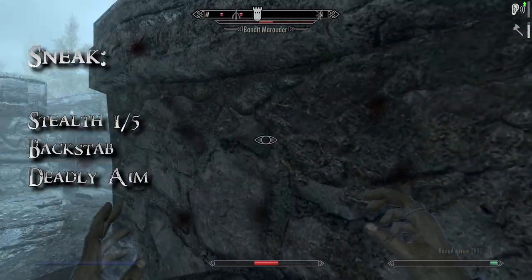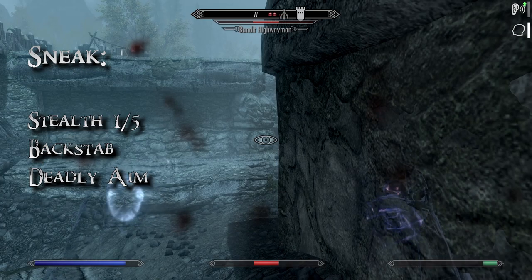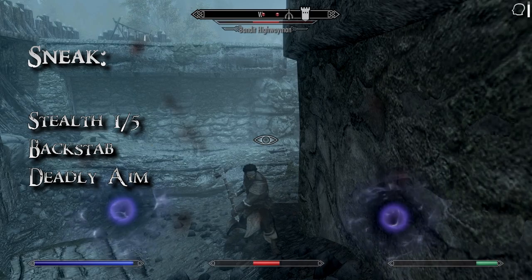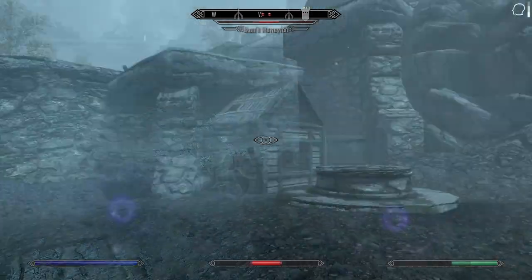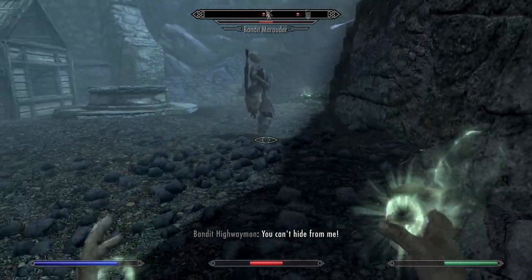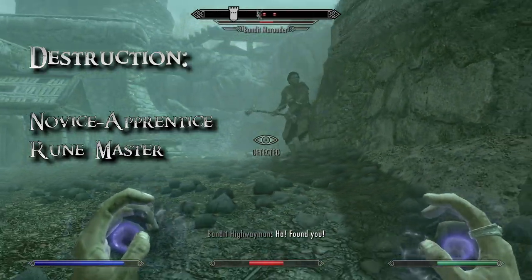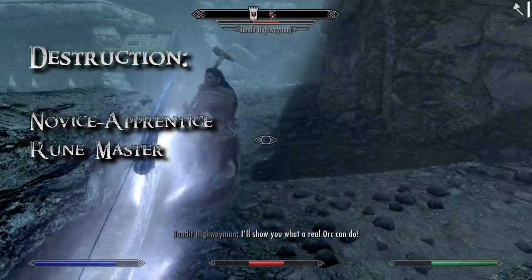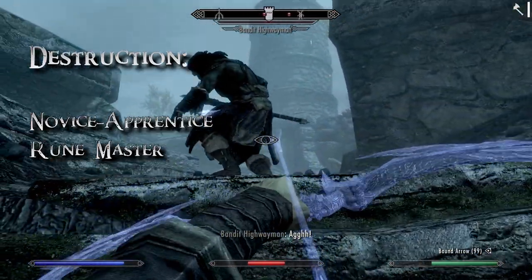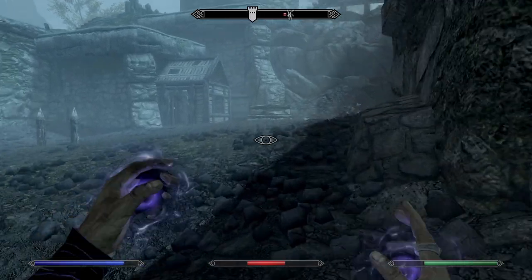In Sneak we only go for Deadly Aim for sneak attacks, and only one rank of Stealth is required. With diversion provided by summons, Quiet Casting, Muffle and Invisibility, and the fact you are not wearing any armor, you need no further improvements to sneak efficiency. We then need 3 perks in Destruction, which I leveled up mainly with health-absorbing spells like Strangulation. They are quite useful as a healing alternative early in the game.